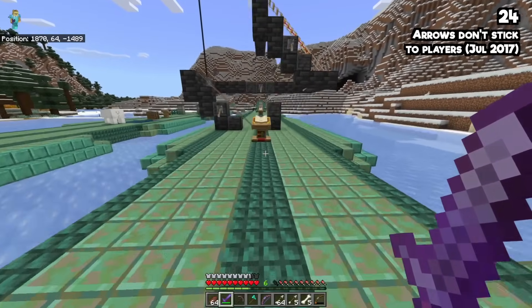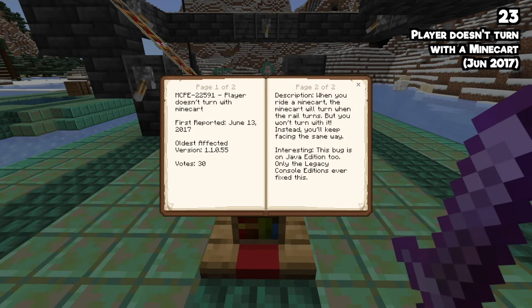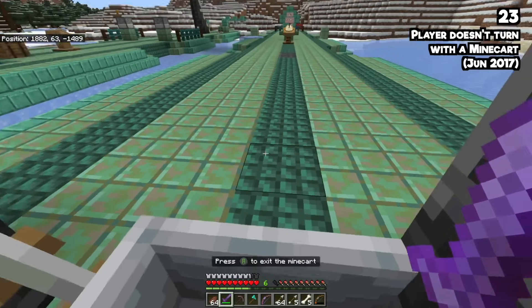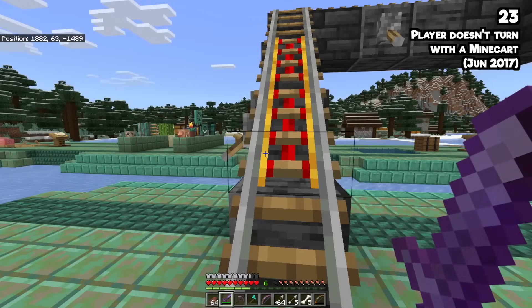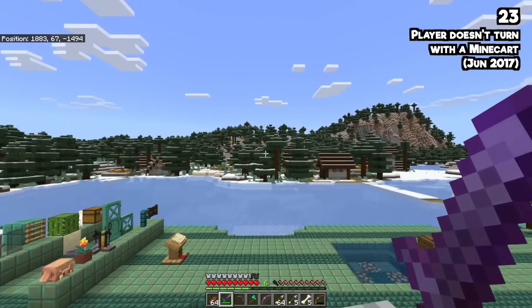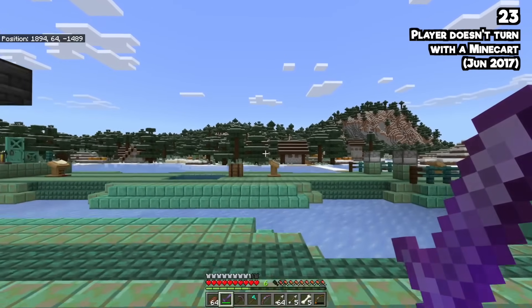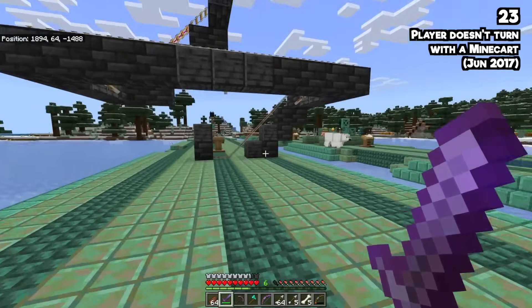This next bug says June 13th of 2017, but it's existed even longer than that — we just don't know, because it also exists on Java edition. When you ride a minecart, the minecart is meant to turn with you, but it actually doesn't. Here's me controlling my camera in a minecart — I'm not moving my camera after pressing the button — and the minecart turns around, but I'm staying facing the same direction. If you've played Minecraft long enough, you might just assume that's how it's meant to work.